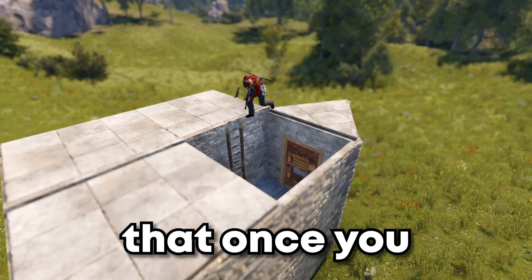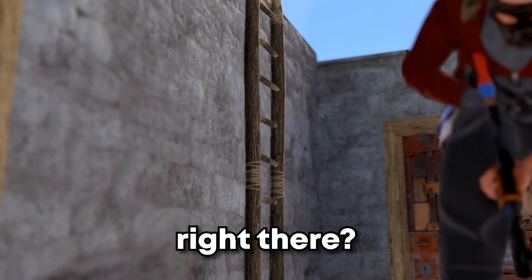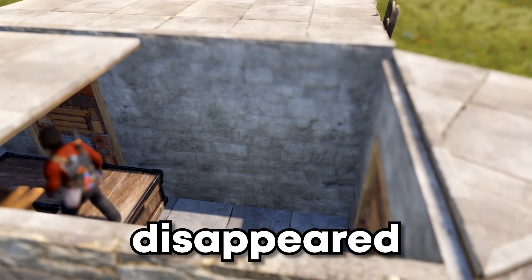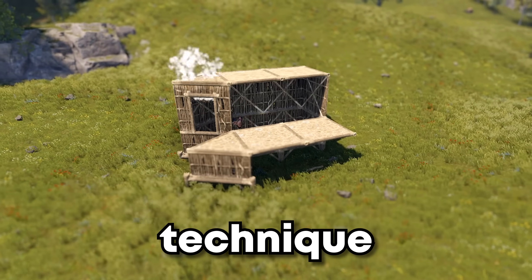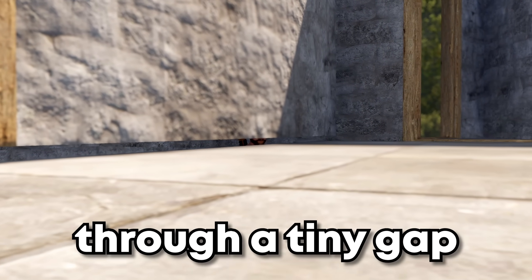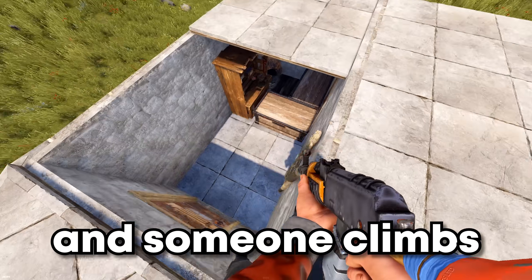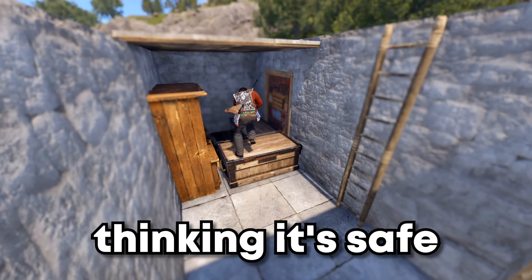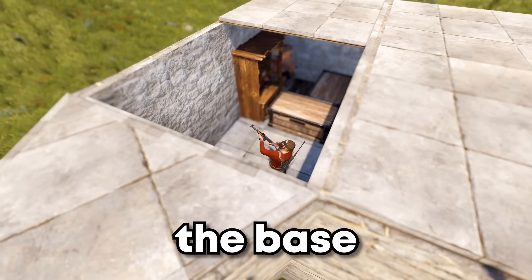I built a Rust trap that once you jump in, you can't get back out. But what about the ladder right there? Bang! It's gone — disappeared out of nowhere! This trap base uses the pixel gap technique, allowing me to see through a tiny gap in the wall. So if I place the ladder and someone climbs into the base thinking it's safe, I can just pick the ladder up through the gap, sealing them inside the base forever.